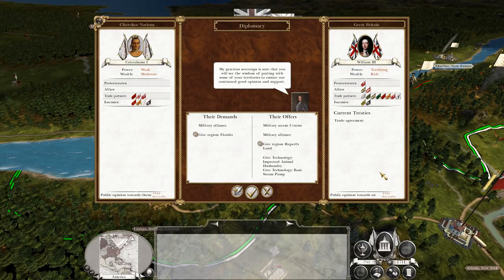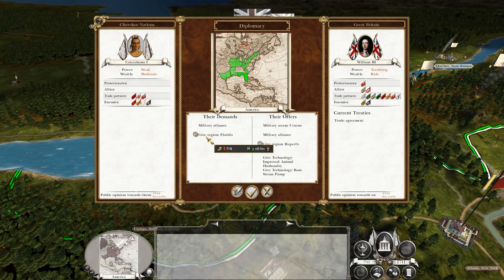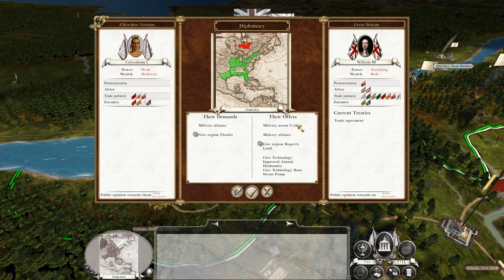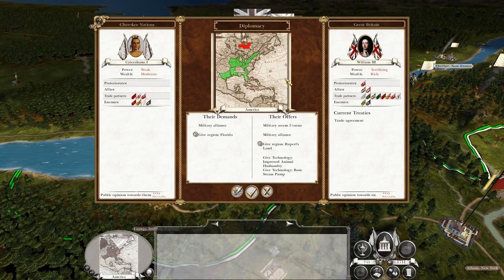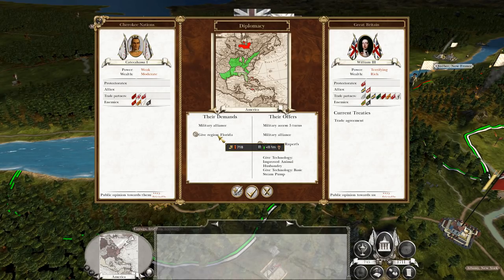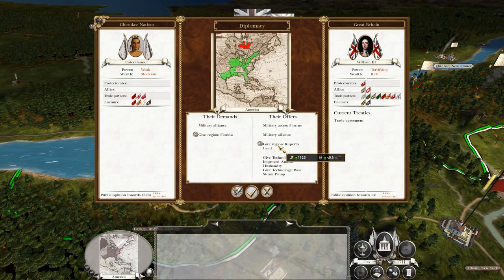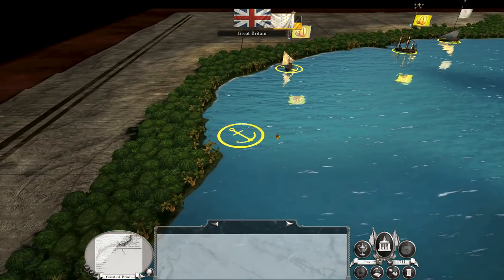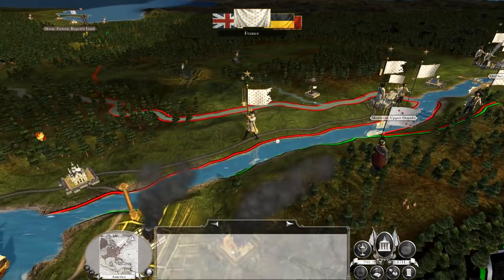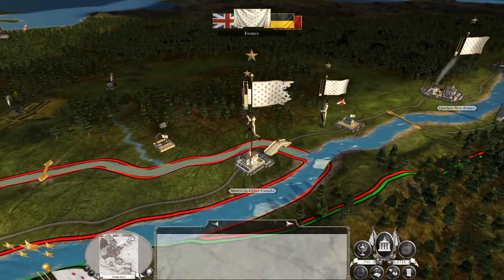The British come with a very interesting deal - first they want a military alliance, which is pretty handy for being at war with the French. We'll probably have to scrap that once we turn our sights on the 13 colonies, but for now that's pretty good. More importantly, they want to do a region trade - swap Rupert's Land for Florida. Rupert's Land is up in the Arctic Circle and is actually worth a tiny bit more money than Florida, and it's much easier to defend. Even though it borders French territories a tiny bit, it's so isolated we don't need a garrison there at all. On top of that they're giving us a couple of technologies in the deal, so I said yes.